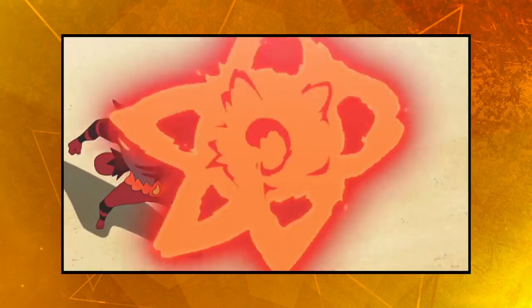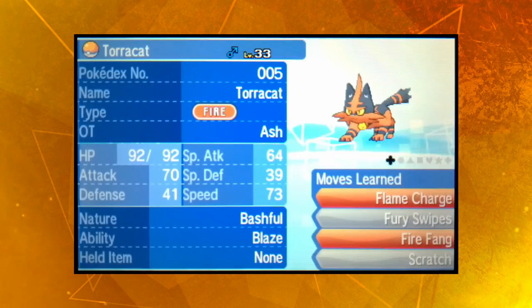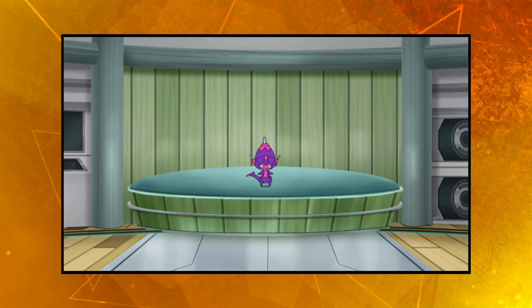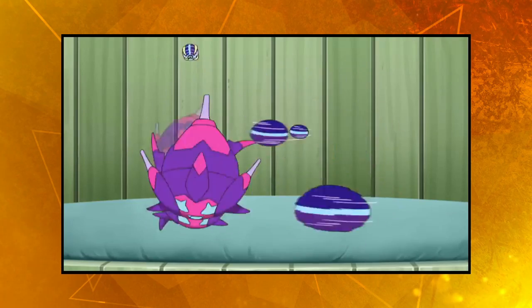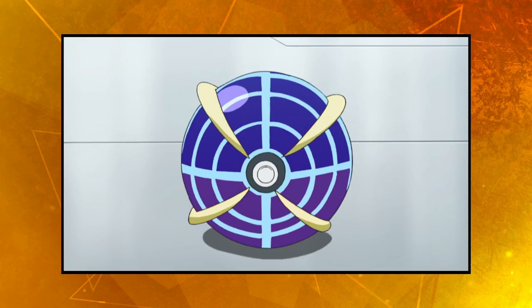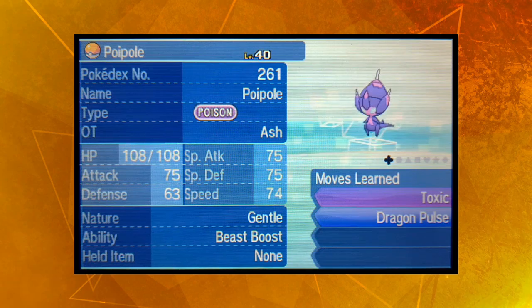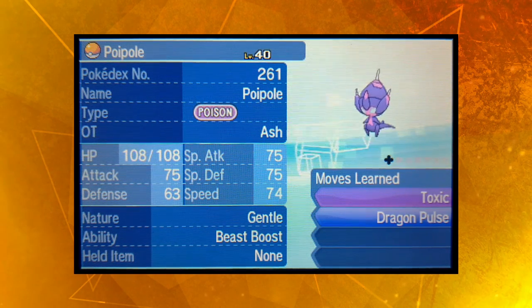We're not done with evolutions just yet. Before our next major battle, Litten evolves into Torracat, improving our team further. Along with that evolution comes the new move Flame Charge, which replaces Ember. There's still one more team change coming before we can battle again. This here is the reason we had to do this challenge in Ultra Sun instead of Sun — although the original Alola game fit better in some spots, Poipole is only obtainable in the later games. Ash has a tough time convincing the Ultra Beast to get into a ball, but with the help of Rowlet, a fifth Pokémon joins his team. Toxic is the only move Poipole can use right now, but we need a Dragon Pulse on hand to make things easier later on.